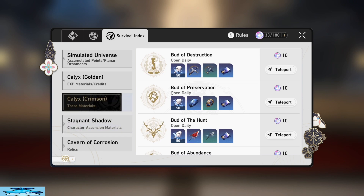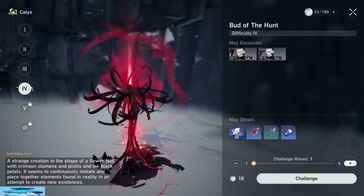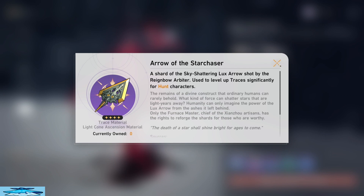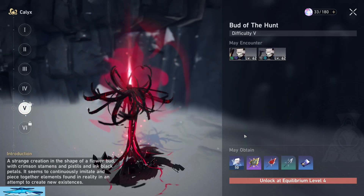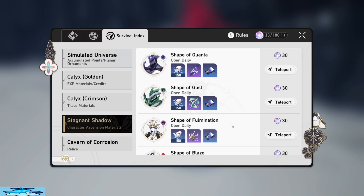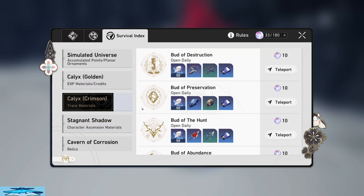Let me show you the increase for something like the crimson calyx. Here's the crimson calyx right here. At equilibrium level 3 I only have level 4 of the calyx unlocked, which has these drops, but once we hit equilibrium level 4 and unlock level 5 of the calyx you can see we have the level 4 drops of the material unlocked, which is really good. The difference between these is pretty big, so it's better to hold off on doing those and focus on doing your stagnant shadows first, and then after you can do your crimson calyxes.